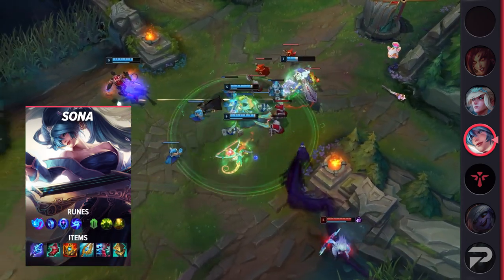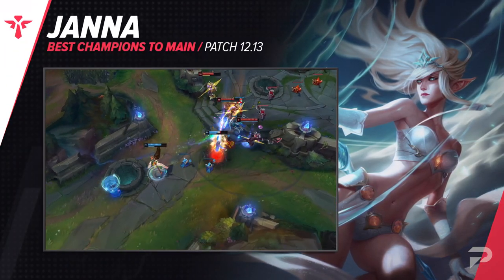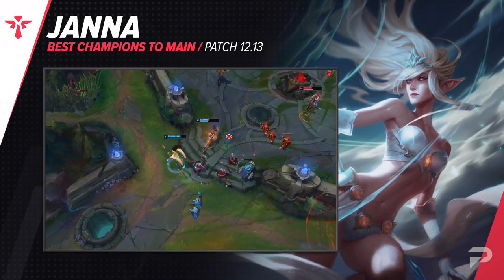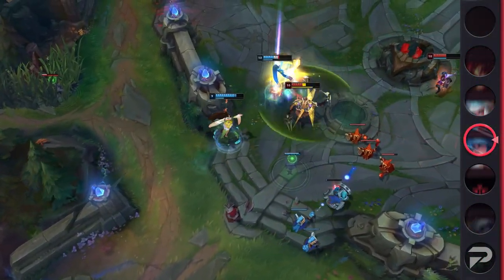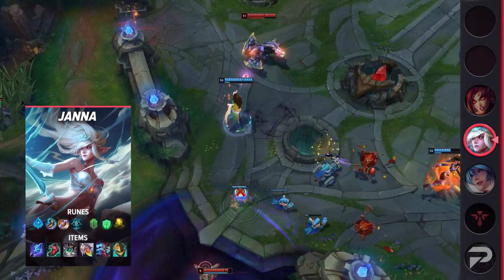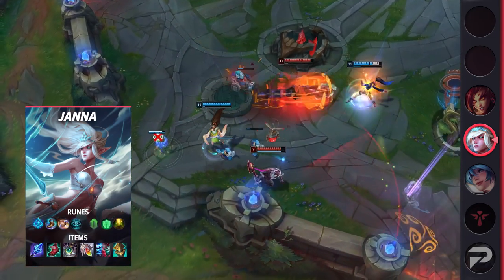Another enchanter that you should consider picking up is Janna. Like Sona, she's an enchanter that aims to keep her allies alive in fights, but she trades out some of the late-game scaling that Sona has for a much better proactive early game. While most enchanters just want to glue themselves to their ADC, as Janna you have pretty good roaming potential, so be sure to show some early map presence.